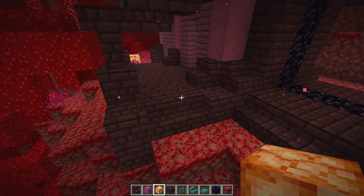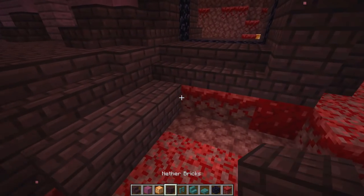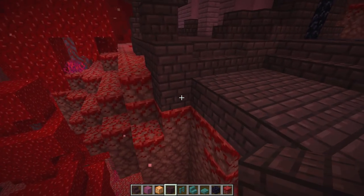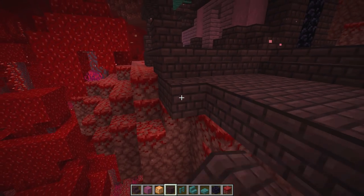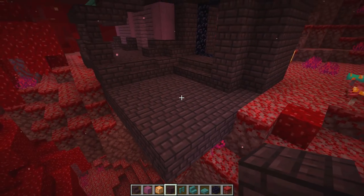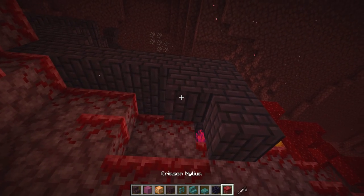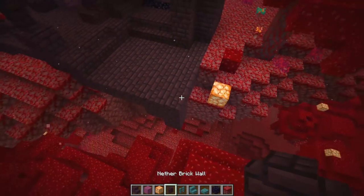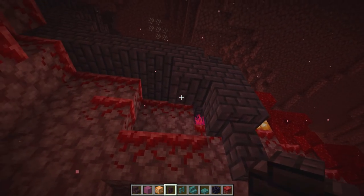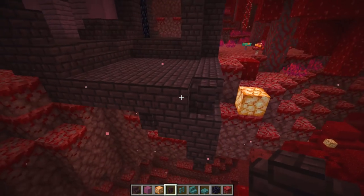Now to connect this stairwell to that stairwell I want to give a little bit of detail. Removing this part and going with some full blocks - one two three on each side. Taking this bit out, going all the way down, and wrapping it around to this part. We have ourselves a little bit of a platform here over this area. I can play around with it - drop down some details, maybe bring it down a little so it looks like it's breaking out. Something like that - it looks awesome!